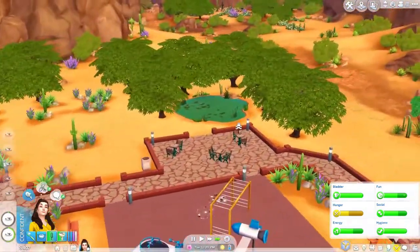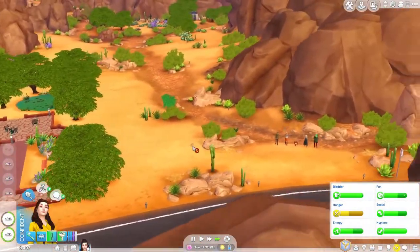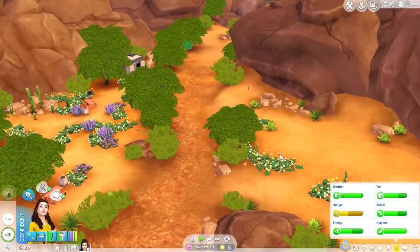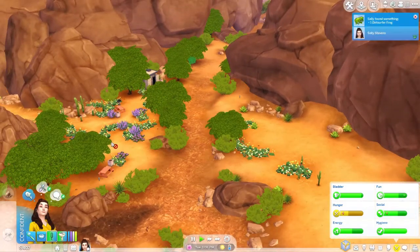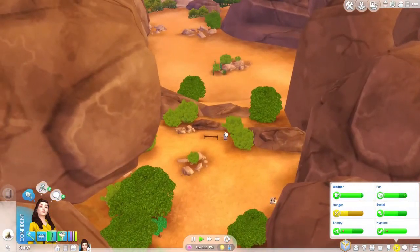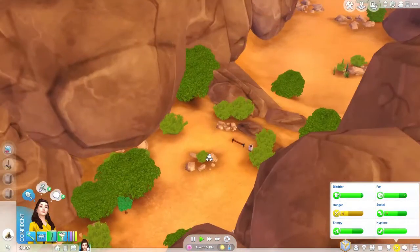Now that we're done washing our hands, we're gonna look for some frogs over here first and then we're headed back for the diggables. Here's one - what is this? Chrysanthemum flower. We can't dig some of these yet, but there are trash cans we can rummage through to find stuff, and I think I can find frogs over here as well.